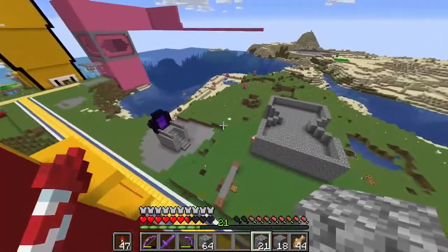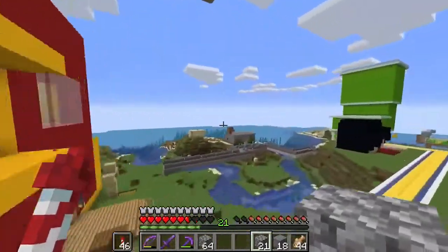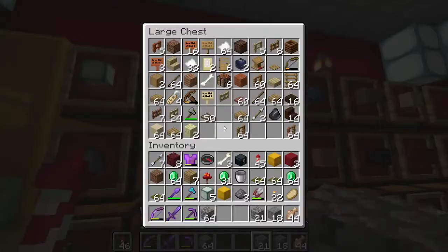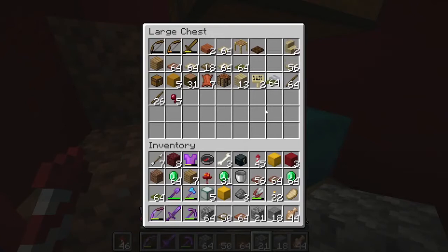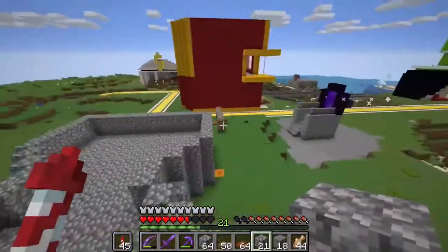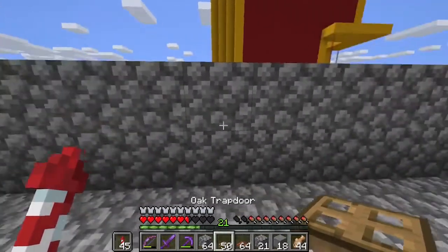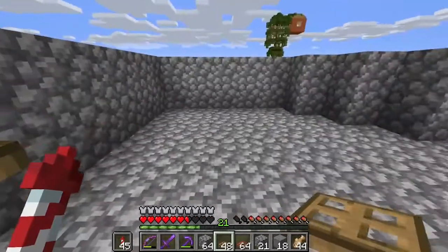Now what we want to do is come over here and get ourselves some trap doors. We should have a bunch. Look, we got a lot here. Trap door there. Do we have any more? Let's grab some trap doors. We probably don't need that many carpets. So what we're going to want to do is come over here, directly in the center, put a trap door. That's it. Same again on the other side - directly in the center, trap door.